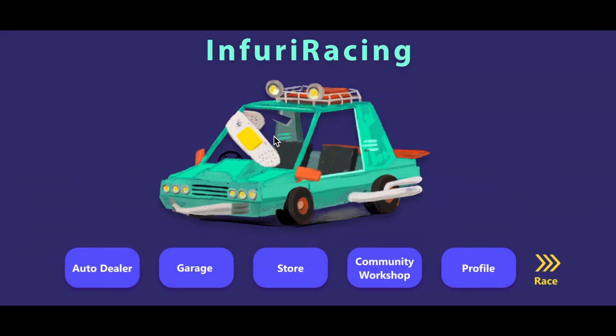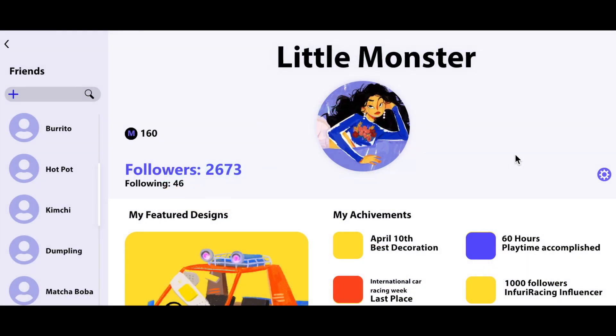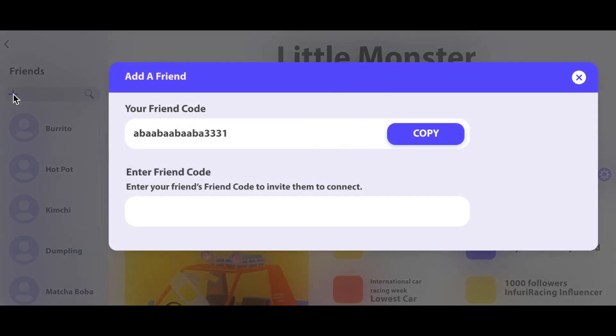No mobile game would be complete without a social feature. This is your player profile page. Here you can scroll down to see your featured workshop designs, follower and following count, as well as your general and weekly achievements. On the left is your friends list. You can click on their profiles to compare your racing stats and achievements on the Infury Racing leaderboards.